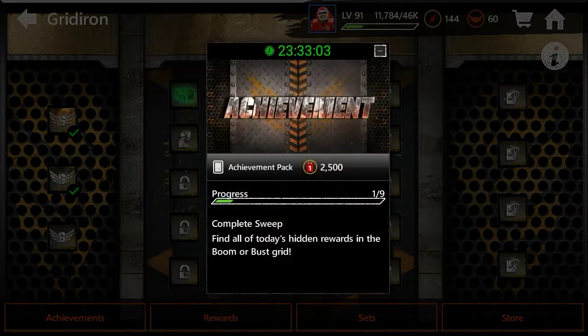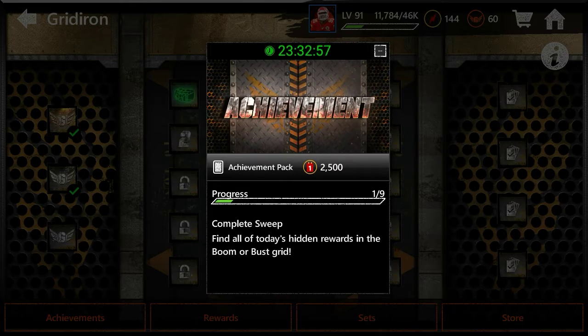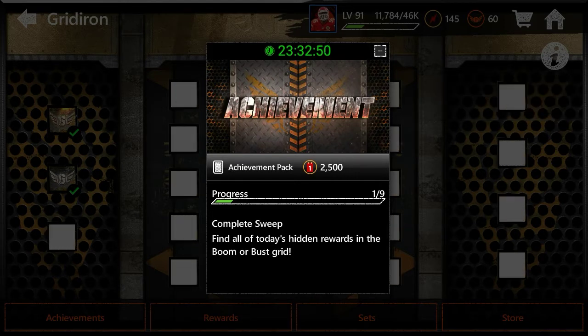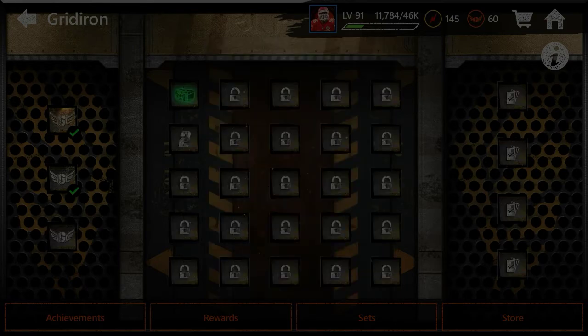For achievements, it's simple — you play and find all of the hitting rewards in the Boomer Bus Grid, and you get 2,500 points and an achievement pack. I haven't opened the achievement pack yet so I'm not sure exactly what's in it.